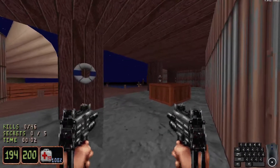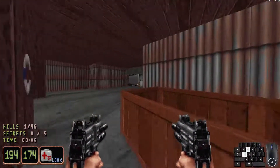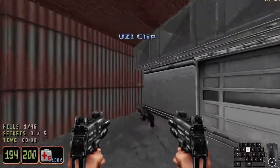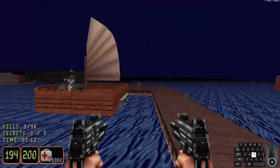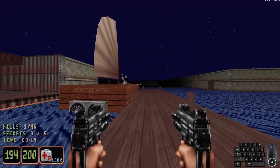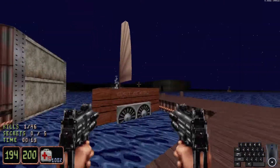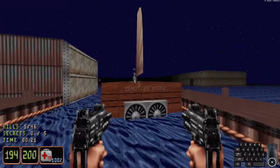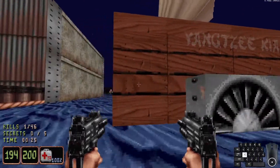Alright, second secret level of two — The Docks. Aesthetically, it's definitely not as much of a looker as Redwood Forest. It's also nowhere near as annoying to navigate through, which is always a plus. But the ultimate goal is to fix that boat, that very square boat, the Yangtze-Kiong, I guess.